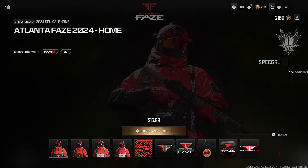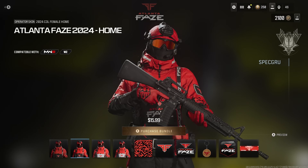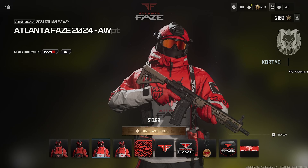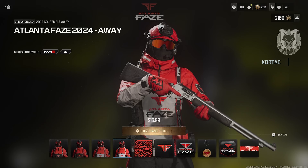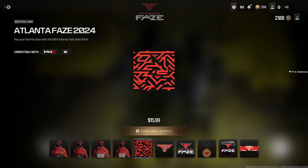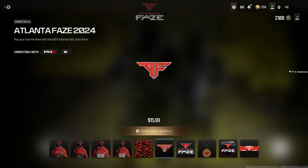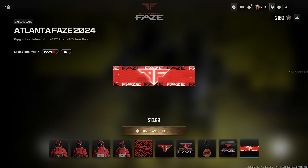First off let's start with the Atlanta FaZe. We get the Atlanta FaZe 2024 home skin — the female home operator. I like the red and white, and the gloves too. We get the FaZe 2024 weapon camo, the large decal, the Atlanta FaZe 2024 weapon sticker, and the weapon charm — it's a waffle. Then the Atlanta FaZe 2024 emblem and calling card.